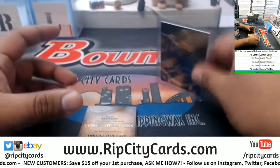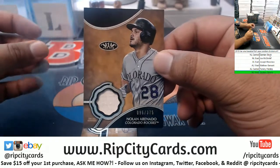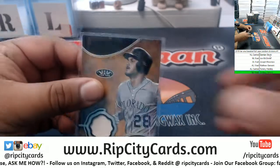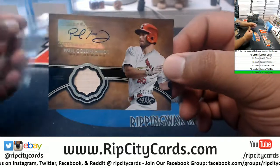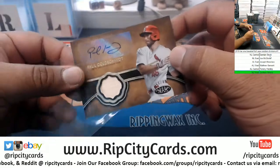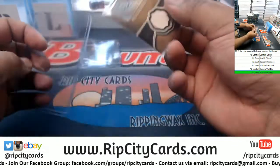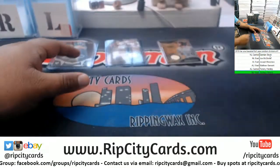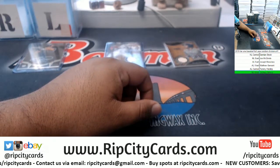Nolan Arenado to 375, Rockies. Paul Goldschmidt, patch auto numbered to 40 for the Cardinals. The Cardinals are NL Central.